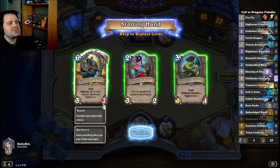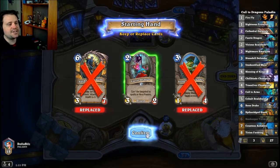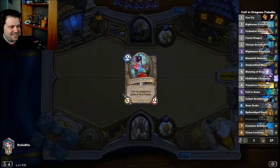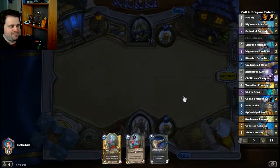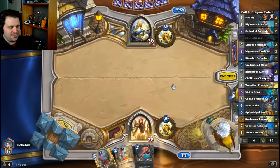I think we need to really dig for Vicious Scalehide and Cathedral Gargoyle against Paladin. Classic 2/1 charger — it's our Deckhand. 1 mana 2/1 charge if you have a weapon.